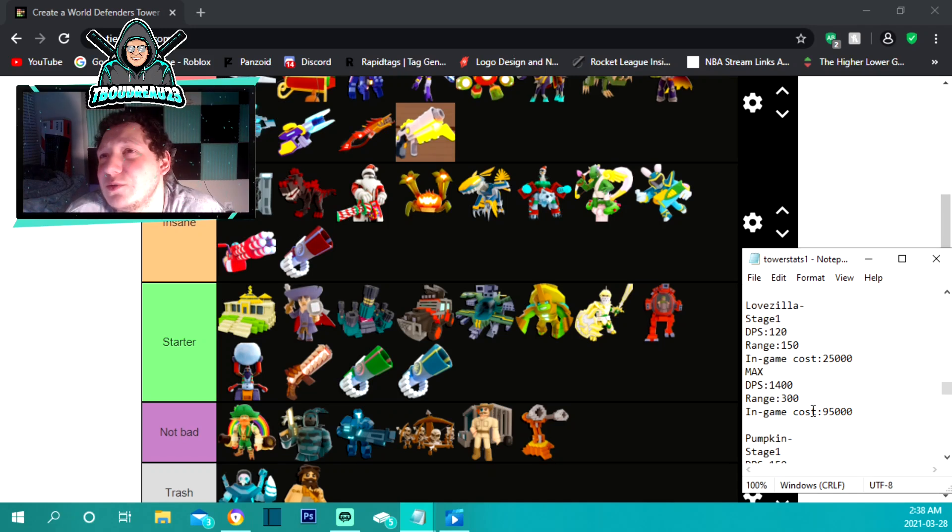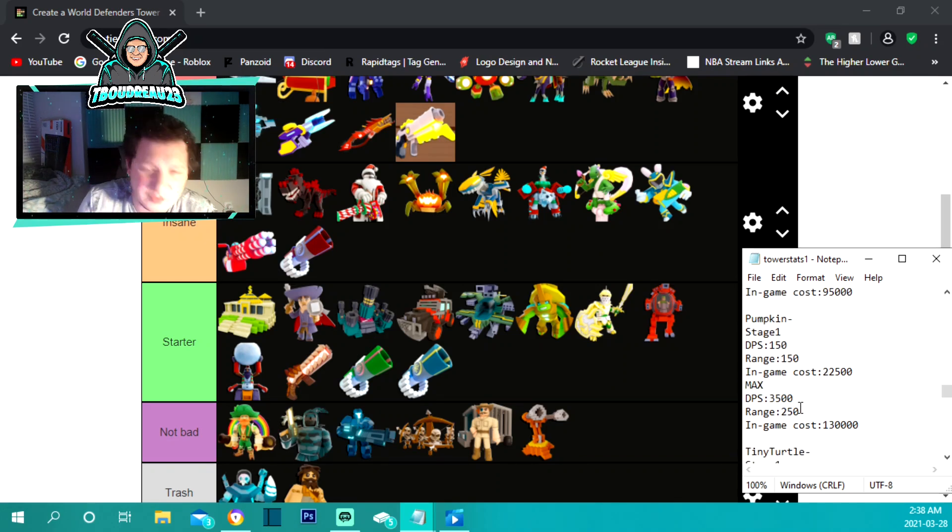I love zilla — it's a really cool tower with great animations. It costs 25,000 to place, so it's not a beginner tower. It starts with 120 damage per second and 150 range. Maxed out at only 95,000 — cheaper than some guns — it does 1,400 damage per second with 300 range. A few of these things and you're cooking a lot of enemies.